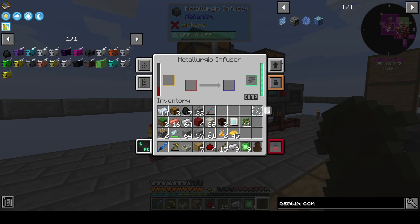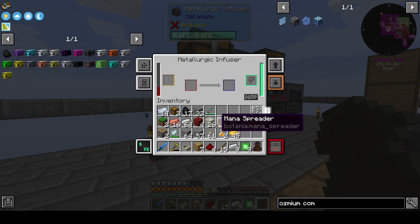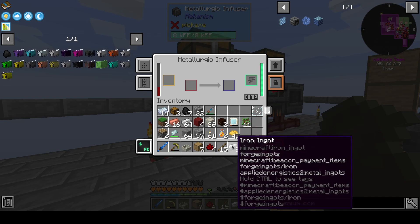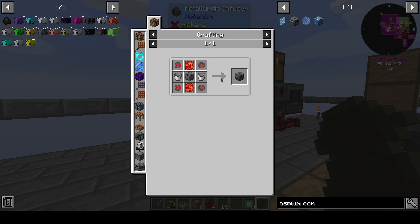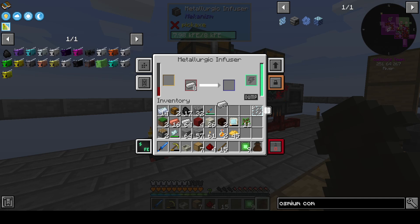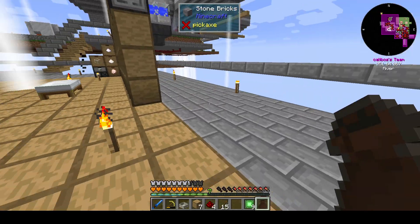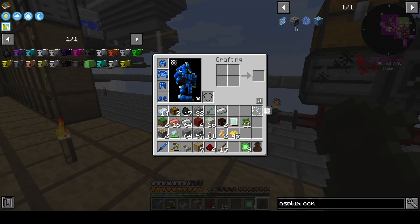So what we'll do is pop these out. Nine — one, two, three, four. To make these we're going to need extra of those, so we'll make one, two, three, four. That should get us our osmium compressor.